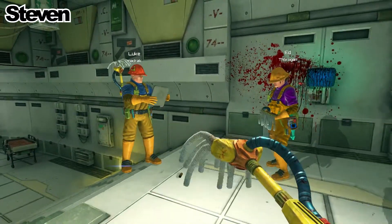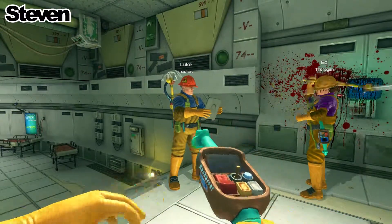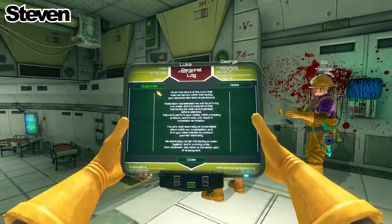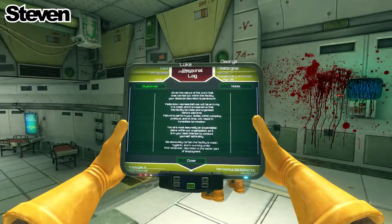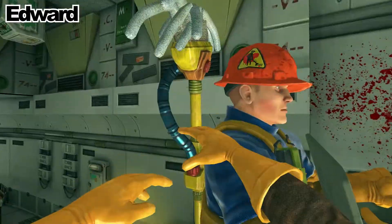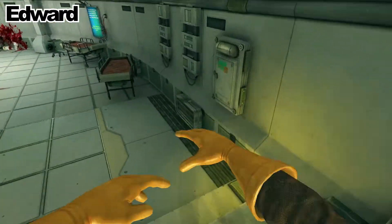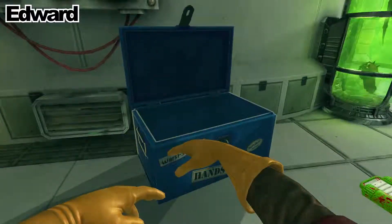Oh yeah, if you press fire there's like a notepad. Oh I'm aged 20, I'm a sanitation engineer - isn't that nice. I'm 36, I'm a probationary workman. The federation will be arriving in a week, gotta make it clear. Basically we have to clean it. You're almost assuredly an expendable piece within our organization, so it is in your best interest to conduct yourself admirably.